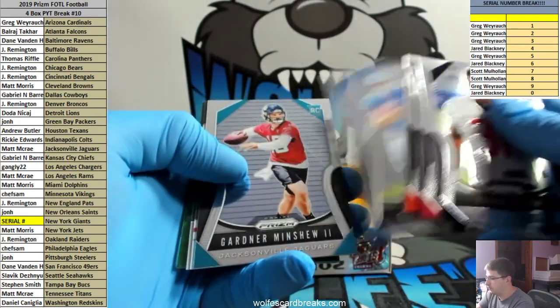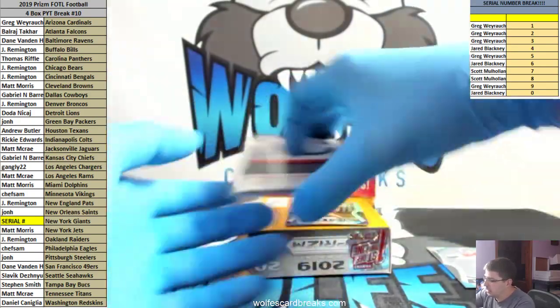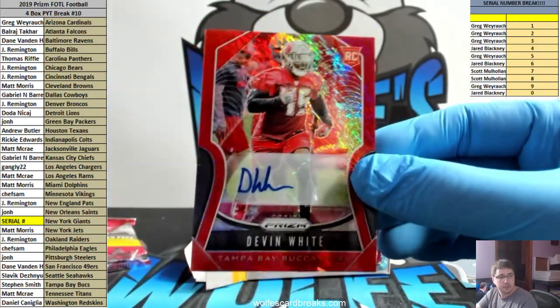Oh, we got a green coming up - love those greens, men. 17 out of 25, First Off The Line exclusive red shimmer - Devin White for the Bucks. There you go, Steve.